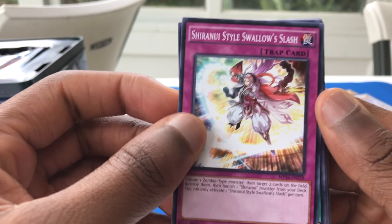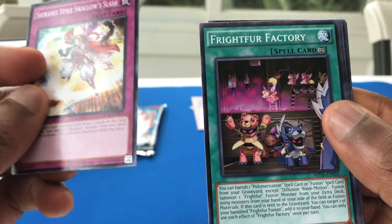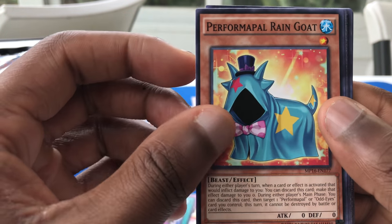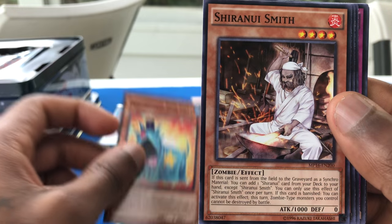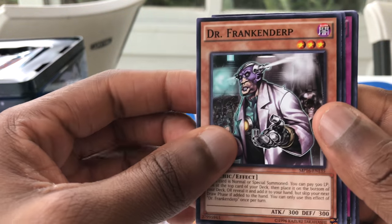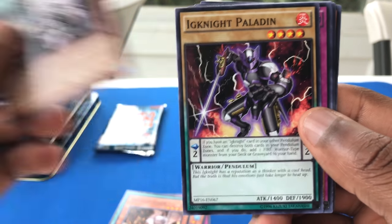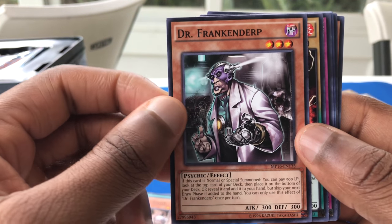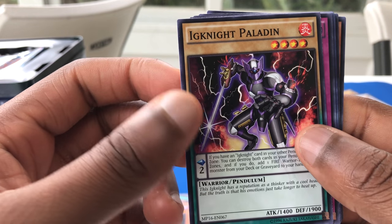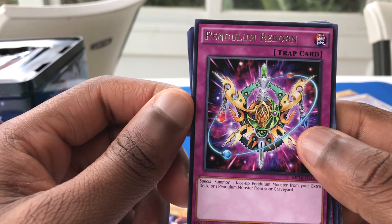Shiranui Style Swallow Slash — excuse me if I don't pronounce some of these right, it can be a little tedious and difficult. Fried Fruit Factory. Performer Apple Rain Goat. Shiranui Samurai. Dr. Frankenturbo. He looks really cool, actually. Ignite Paladin. I need to learn how to use Pendulum Monsters because apparently I have some. Pendulum Reborn — Special Summon one face-up Pendulum Monster from your extra deck or one Pendulum Monster from your graveyard. Not bad.